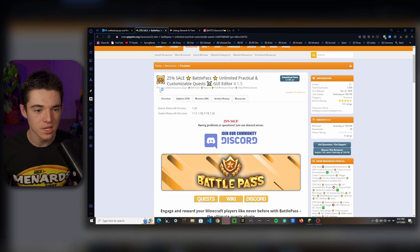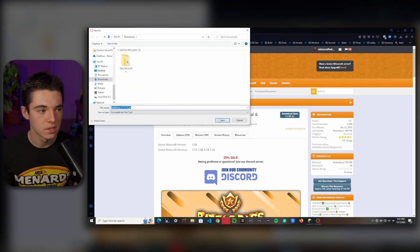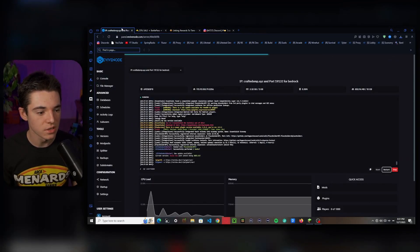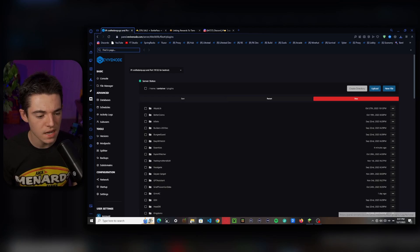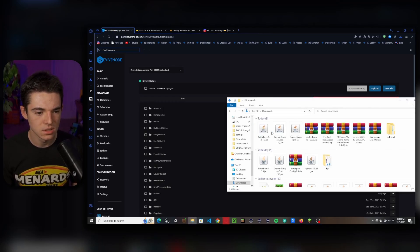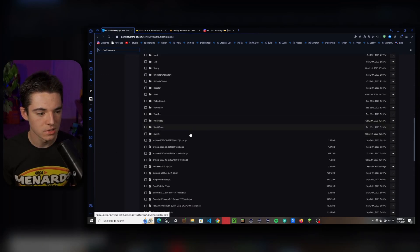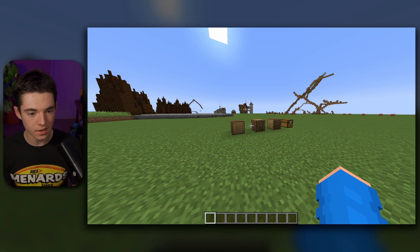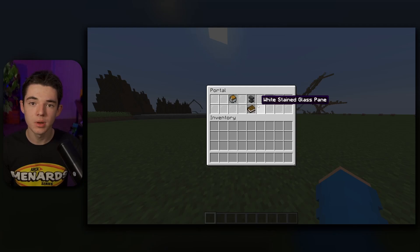So the first thing we'll want to do is go and purchase the plugin if you haven't already. I already have it, so I can just click download now and that will download the jar file. It's safe — you won't get a virus. Now we want to head over to our server and go to your plugins folder. Drag and drop the file to upload it to our server, then restart the server. Now we have our plugin installed, so we can do /battlepass and that'll open up the Battle Pass menu for us.